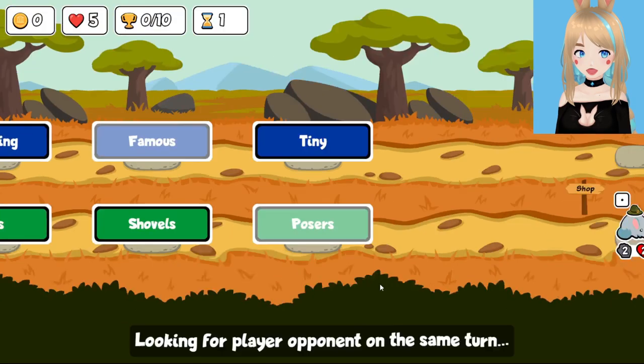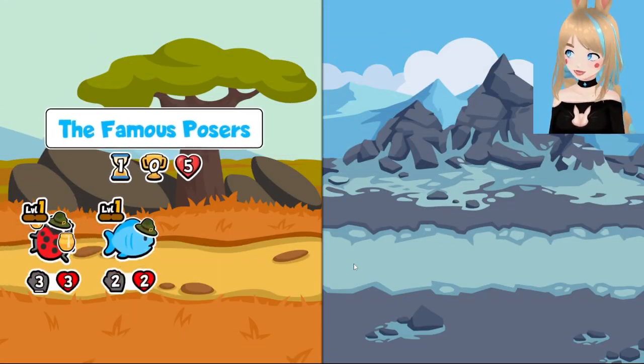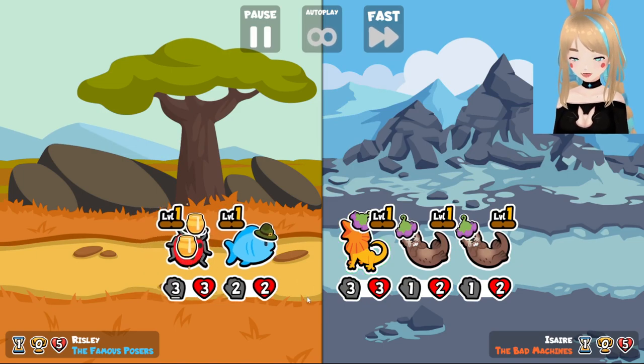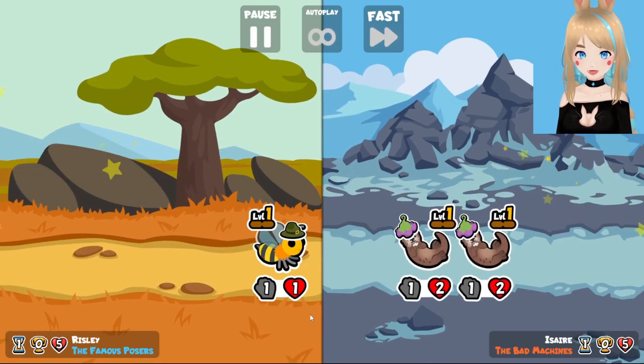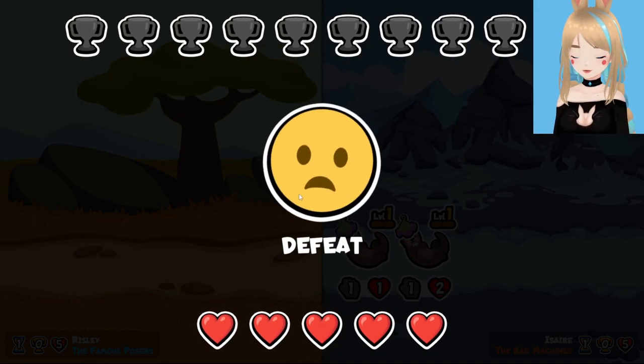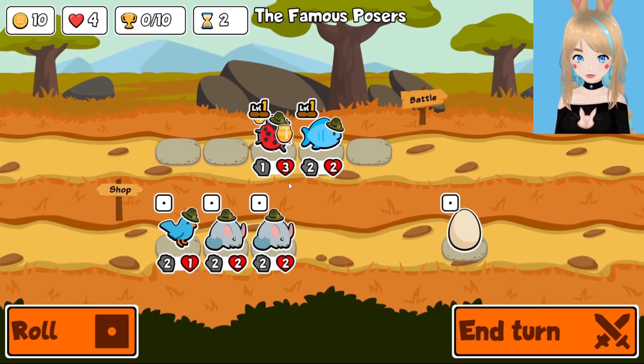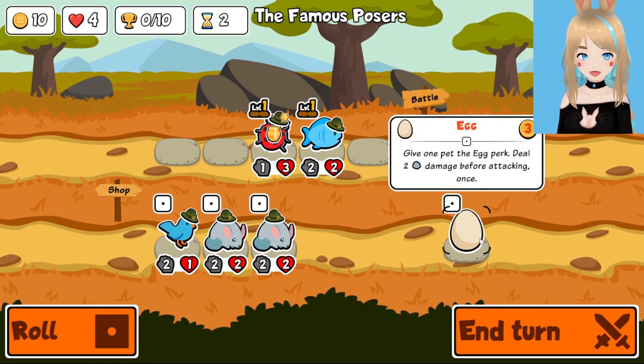We're gonna be some famous posers — very famous for not being very good at being famous. Classic. Now they've got a bilby fruit dragon just because they got two otters. I don't know if it's physically possible to beat an early game otter squad, so we're just gonna have to ignore that and hope it doesn't come back to bite us.